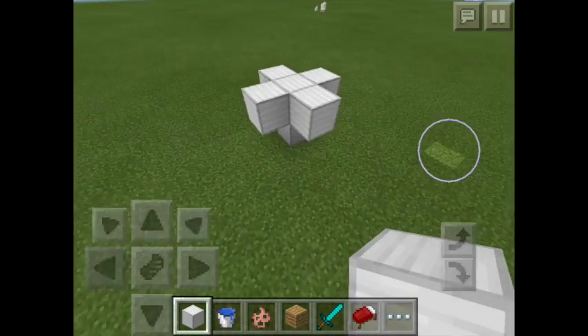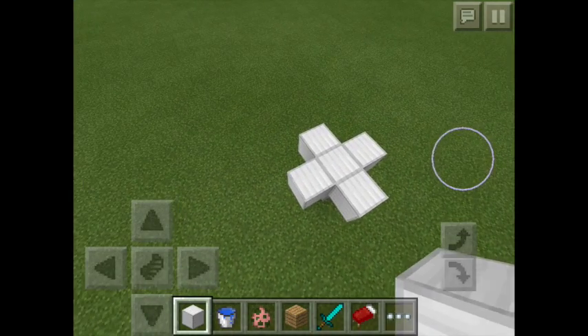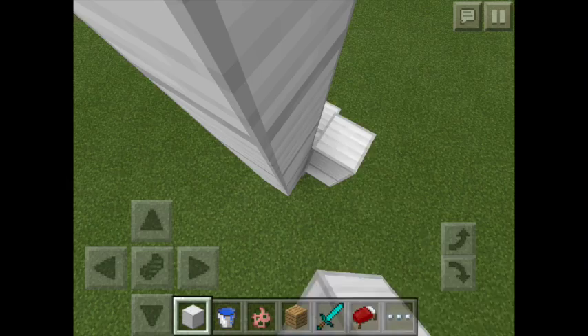It's kind of like a plus sign. Once you have that, build four blocks up — one, two, three, four — on all sides.